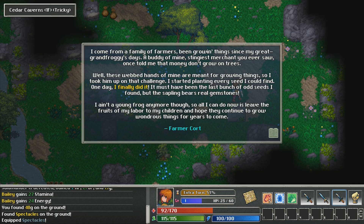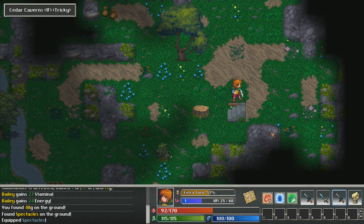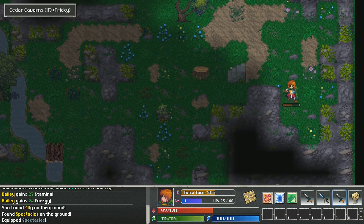Here's a farmer's court lore entry: 'I come from a family of farmers. A buddy of mine once told me that money don't grow on trees. Well, I took them up on the challenge and started planting every seed I could find. One day the last batch of old seeds I found grew things with real gemstones in them.' So apparently there's a seed that grows gemstones — that's interesting.